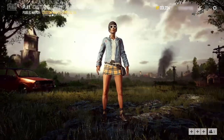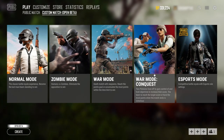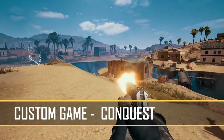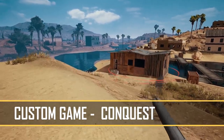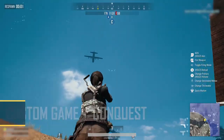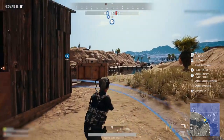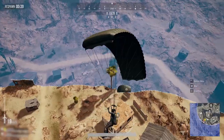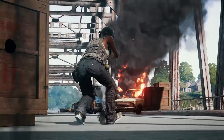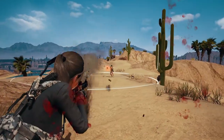Custom games received some attention this patch with a new mode, new features, and some quality of life adjustments. The new game mode is called Conquest and it's been added as a war mode option for your custom games. In Conquest, two teams of 50 players battle for control of objectives in an area of the map. Once captured, these objectives earn your team points so long as you maintain control. To win, be the first team to reach the target score or have the most points when time runs out.